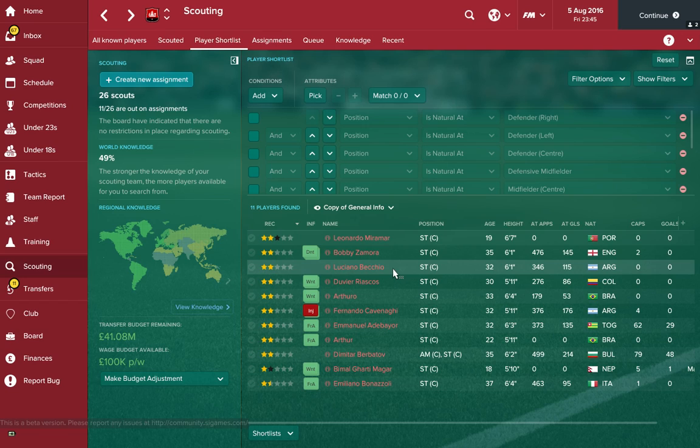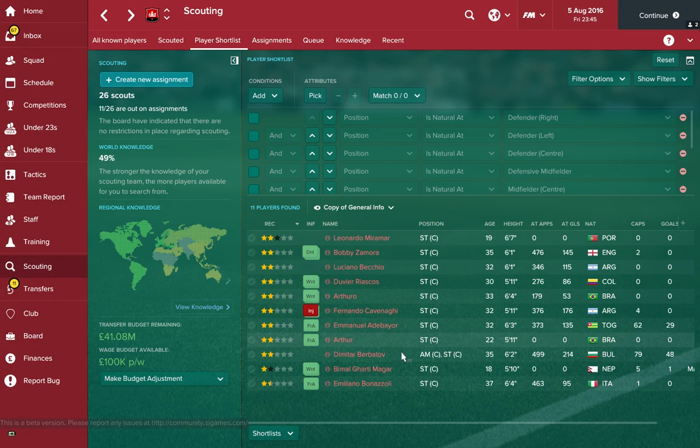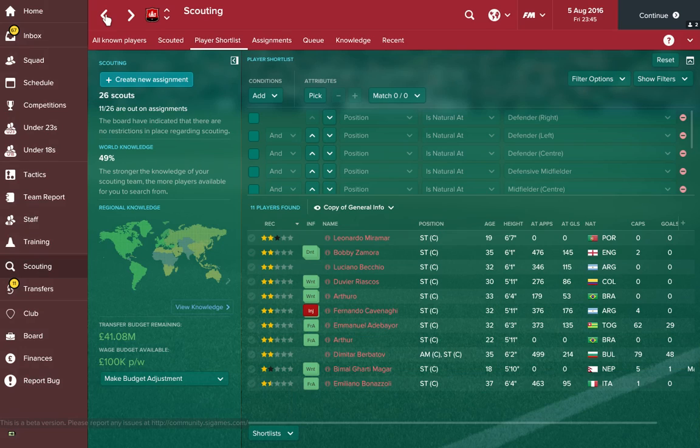The next striker on the list is Adebayor — he's 32 and his physical side is still there, with great finishing and first touch. Get him into your club. Honourable mention goes to Bobby Zamora, who has two caps for England. He still has finishing and composure, very similar to Berbatov and Adebayor in style, but he can also head the ball and take long shots. A very good option especially for lower league sides — he'll bang those goals in for you.